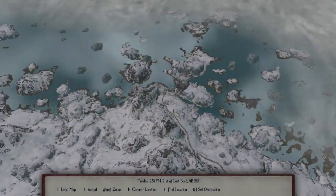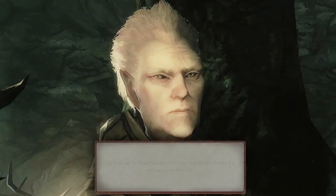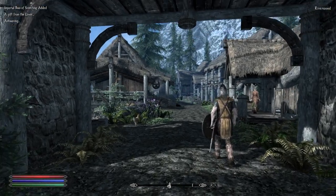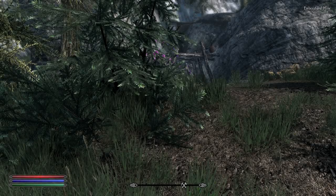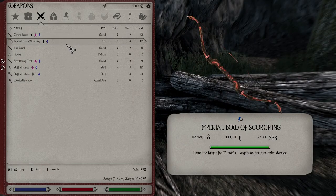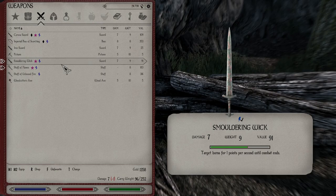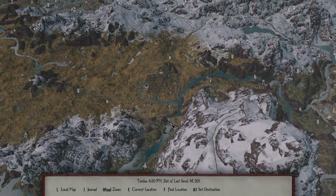We're going to go back to Embershard and pick up the wood-cutting axe because we can make paper from firewood. We just got a bow — a bow of scorching. Burns the target. We'll take that. One still has charge, the other needs to be recharged, and we cleared that area.